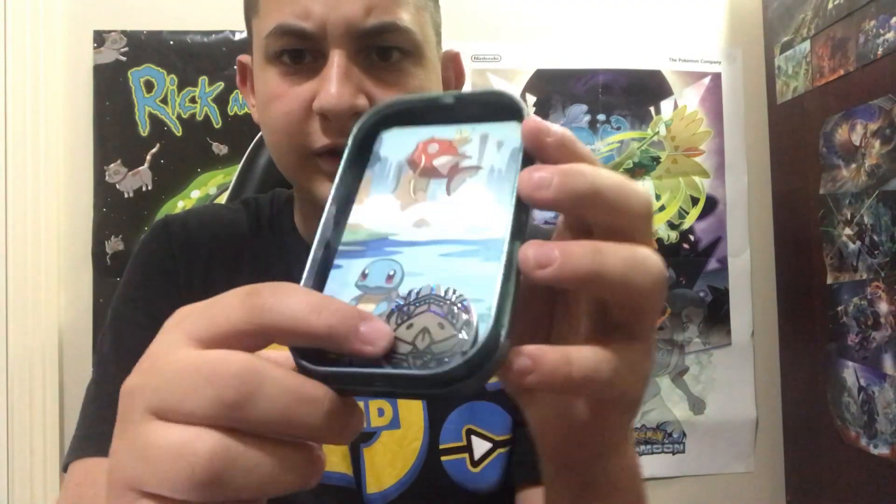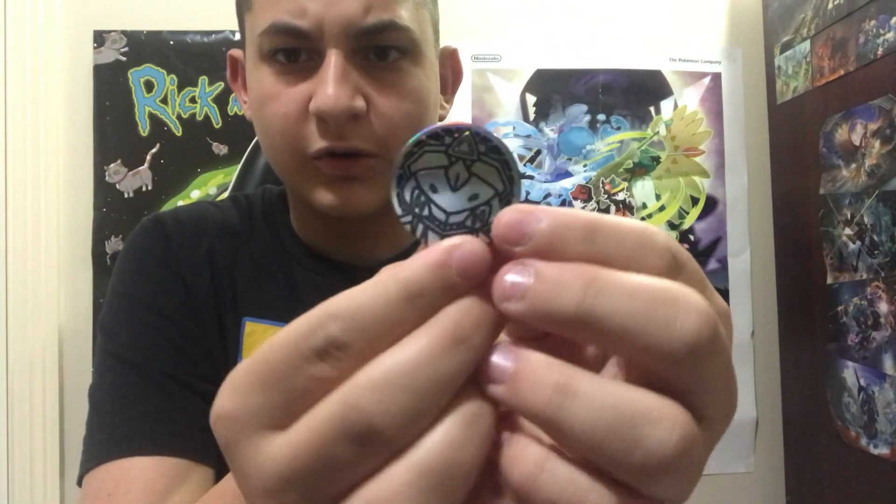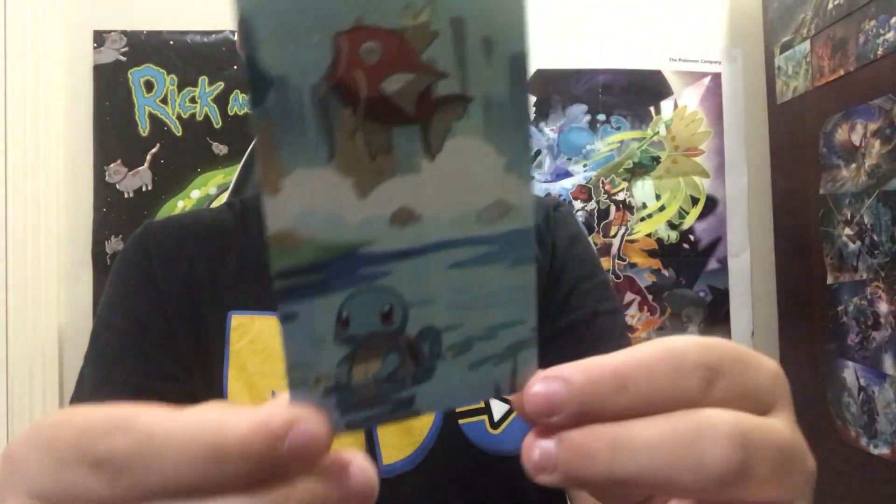We get a little Genesect coin right there — it's pretty cool. I already got one but it's good to get another one. We also get this Squirtle and Magikarp card.